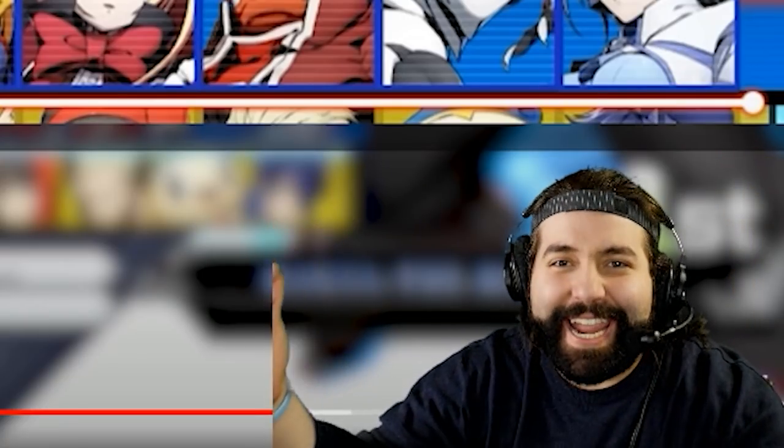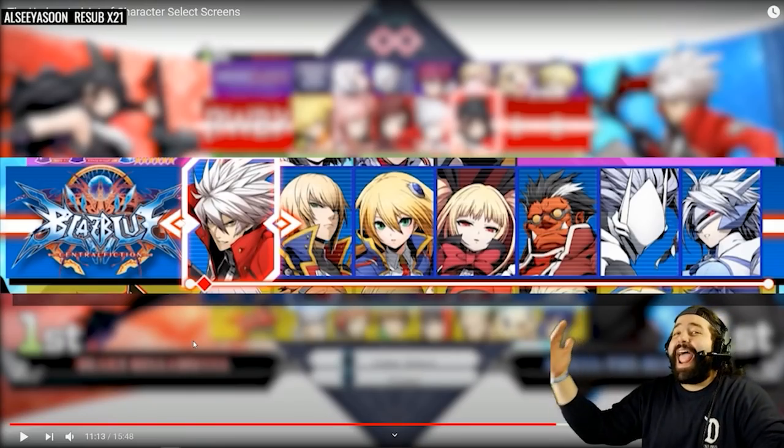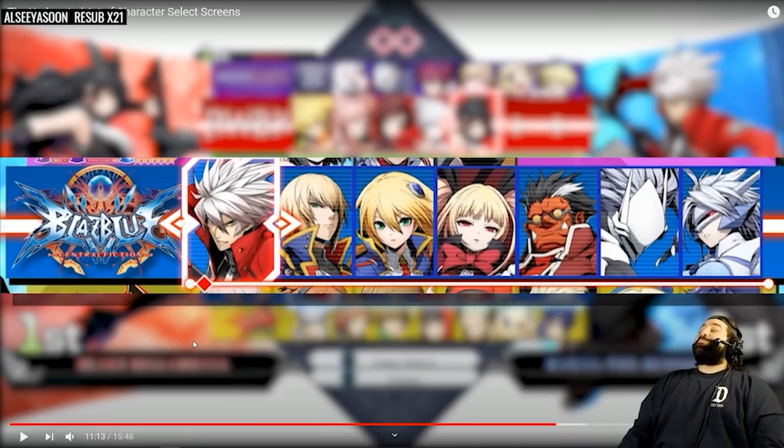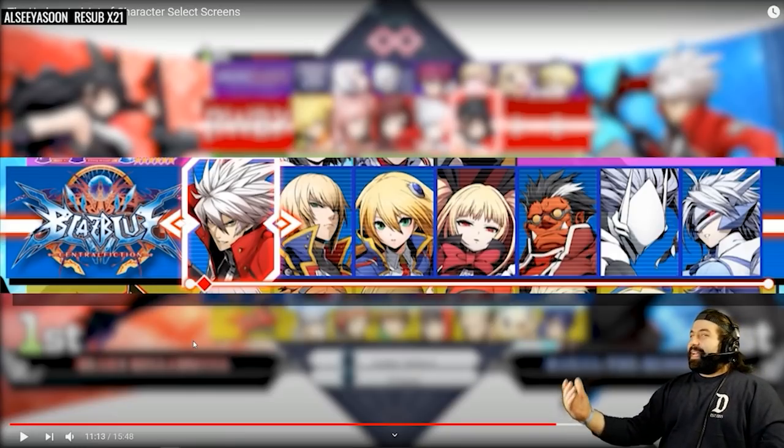I remember back when this menu was first revealed, people were hoping it was simply a placeholder. Never believe what a developer says. This is what we're stuck with. Even after looking at the number of spaces on this screen, we get a count of 21. But this game has 53 characters — that means at any given point you're seeing significantly less than half of the entire roster. That's exactly what I've been saying for freaking ever.